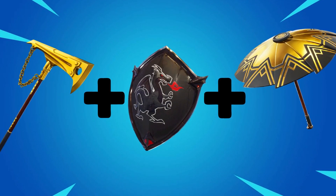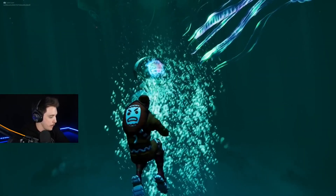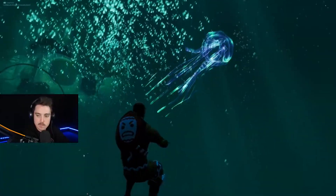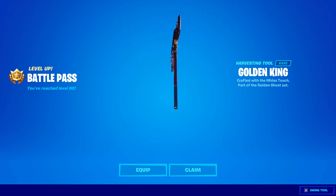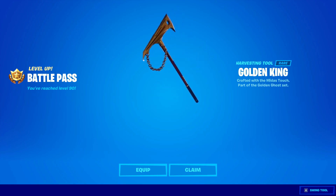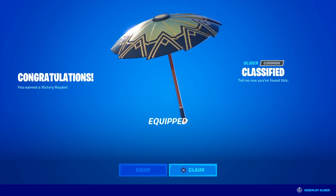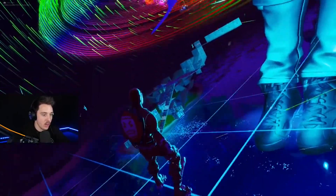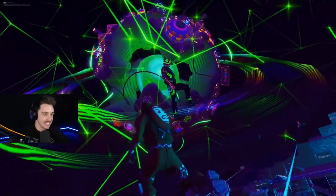Number 3: the Travis Scott skin with the Golden King pickaxe, the Black Shield back bling, and the Classified Umbrella. The Black Shield back bling is the official back bling of the Black Knight skin from the Chapter 1 Season 1 Battle Pass. The Golden King pickaxe is a fully golden pickaxe from the Chapter 2 Season 2 Battle Pass, and the gold contrasts the dark back bling and skin very well. The Classified Umbrella, which is the Victory Royale umbrella from Season 2 Chapter 2, is gold and black — so it works perfectly with the rest of the combo.